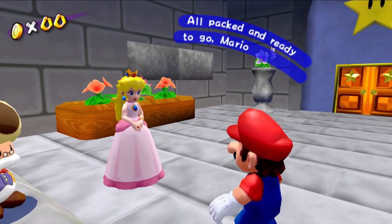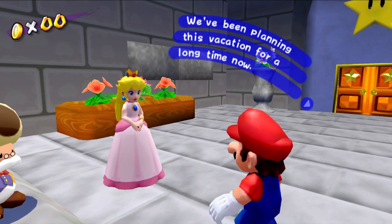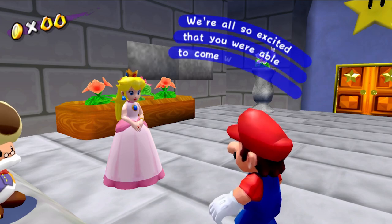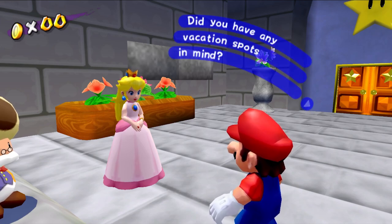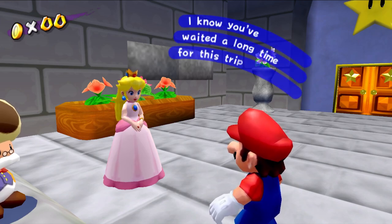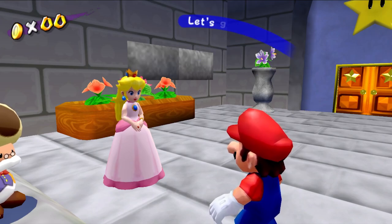Awesome. Let's start our adventure in Super Mario Sunshine Eclipse. Mario? All packed and ready to go, Mario? You've been planning this vacation for a long time now. We're all so excited that you were able to come with. Luigi will join us later, so we'll decide where to go and update him. Do you have any vacation spots in mind? No matter what happens, I just hope you have a blast. Let's go!